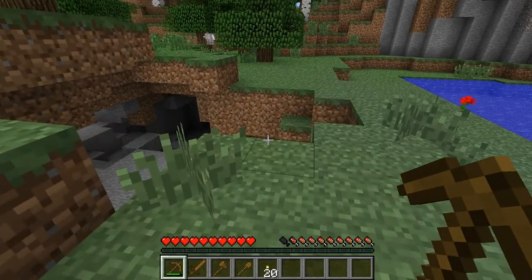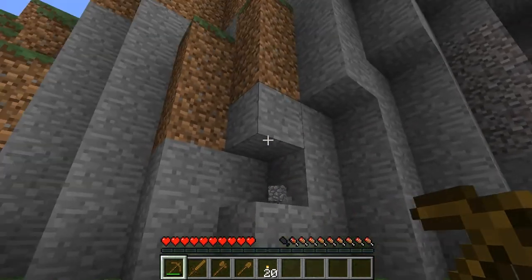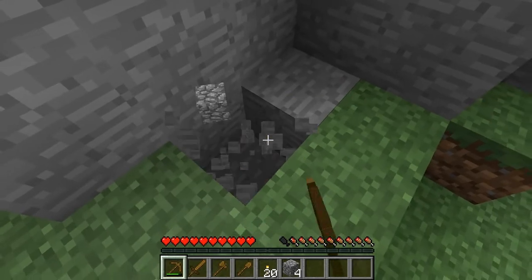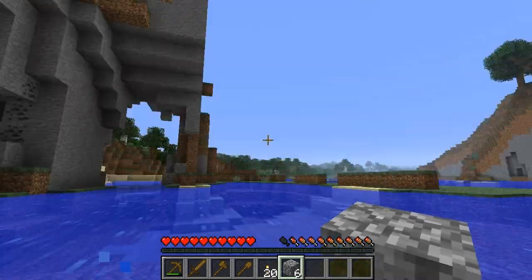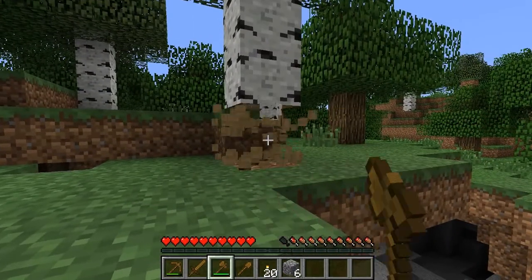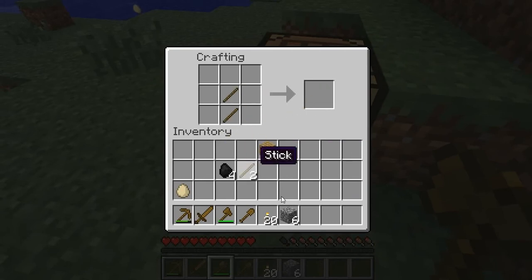The next thing I'm going to cover is upgrading your tools. Now that you've got a wood pickaxe, you might want it to mine a little bit faster, because it takes quite a long time. To do this, just mine away at some stone — this gray stuff. You may notice you don't get stone back; what you get is called cobblestone. Cobblestone is basically the cracked version of stone. We're going to use this cobblestone to make a stone pickaxe. It's basically the exact same recipe as the wood pickaxe — just replace the wood with stone. That goes for pretty much any other pickaxe or tool combination, like a stone sword.